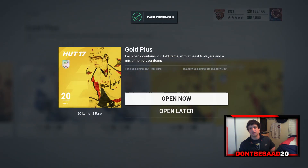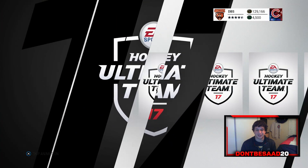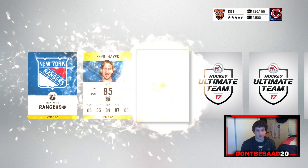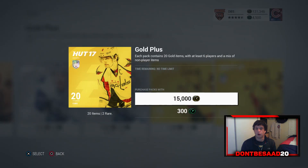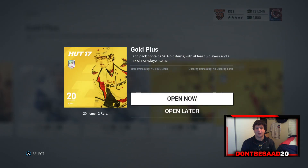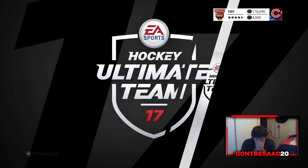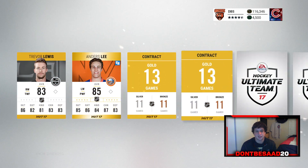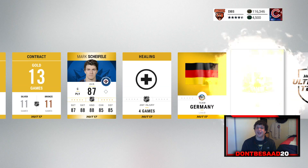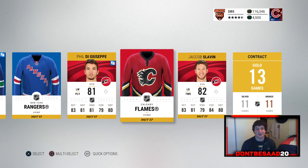I don't know how many packs this will end up getting us, but probably only like one more after this one. Kevin Hayes — not what I was looking for. All right, so we get two more 15k packs. Anders Lee. Mark Scheifele 87 — not the worst pull ever, but man, these packs have been rough.